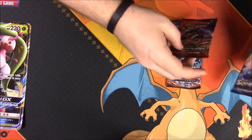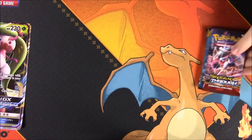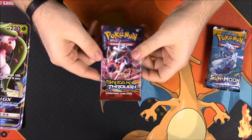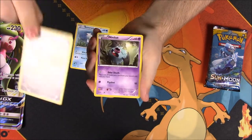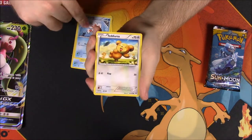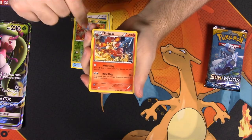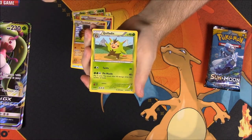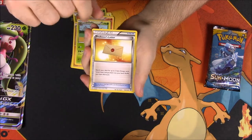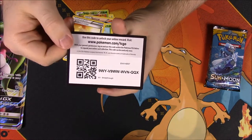We're going to go through our packs here, starting with XY Breakthrough first. From this pack we have a Remoraid, an Axew, a Woobat, Goldeen, Teddiursa, a Scatterbug, a Reverse Holo, and a Simiseer as the Rare, a Sandslash, Quilladin, and a Professor's Letter Trainer card, and then there is the code for that.